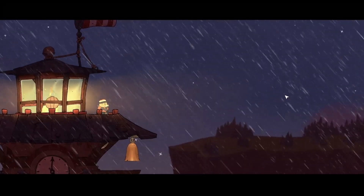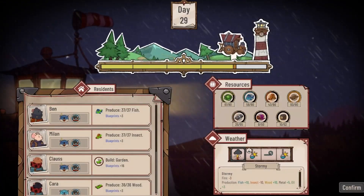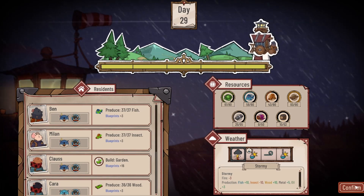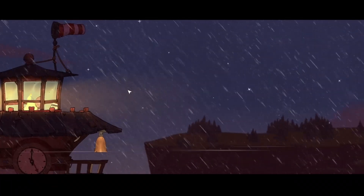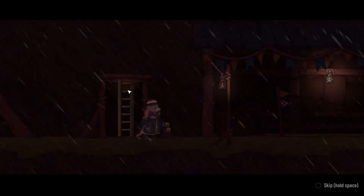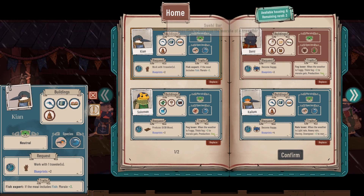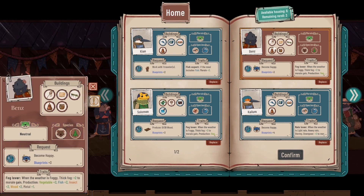Hey guys, it's Kenya here, welcome back to Diluvian Winds. We are now on chapter five, which is exciting — it's the first time we've seen chapter five on this channel. We are starting off by getting to choose new passengers for our caravan. At this stage we are unlocking a bunch of underwater buildings, which are all these circles that have blue around them — everything that can be built underwater.